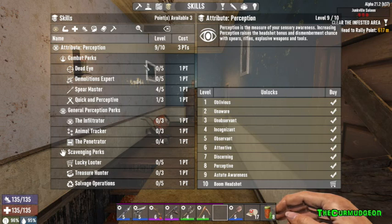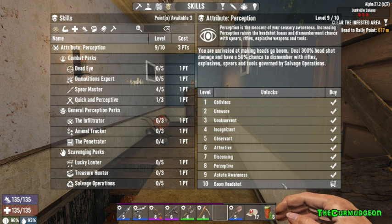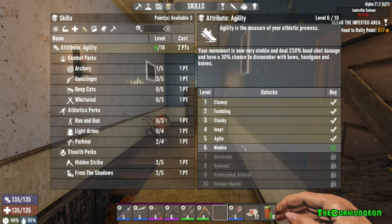Hey, my friends. Welcome back to some more Spear Maiden Buffy. I'm looking at my point situation. I have three points now, so I could buy Perception 10, which would get me 300% headshot damage, 50% chance of dismember with rifles, expose these spears and tools covered by Salvage Operations. I could do that. Or I could go to Agility and buy Nimble, which would actually take me to Dexterous because of my glasses.